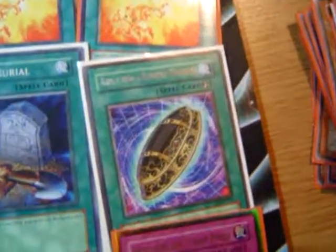Spells: two Rekindling, two Book of Life, two Giant Trunade, one MST, one Heavy Spell Trap Removal, three Book of Moon, one Flesh Burial, one Burial from a Different Dimension, one Brain, one Mind.